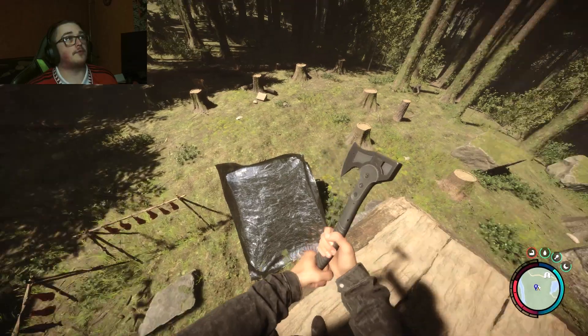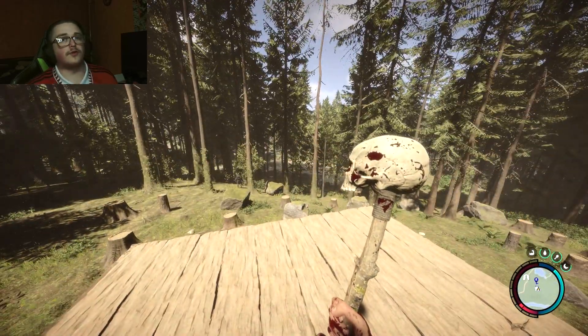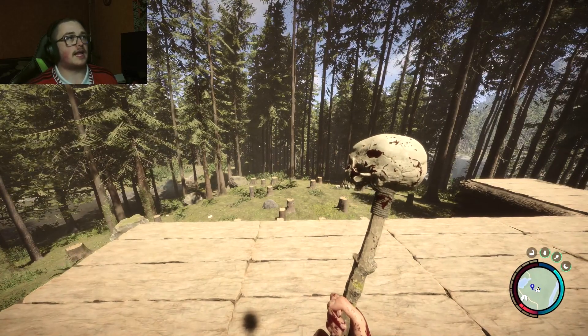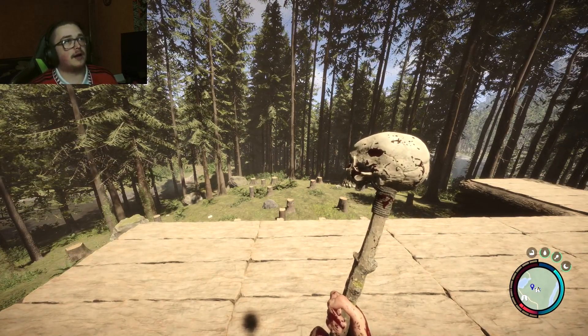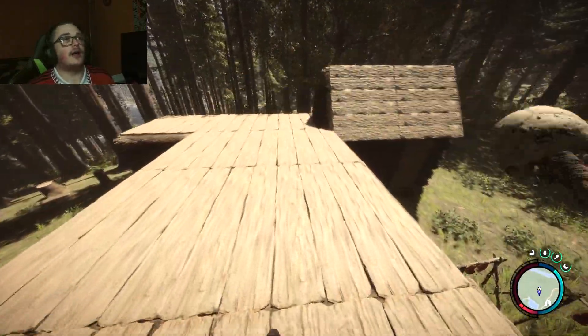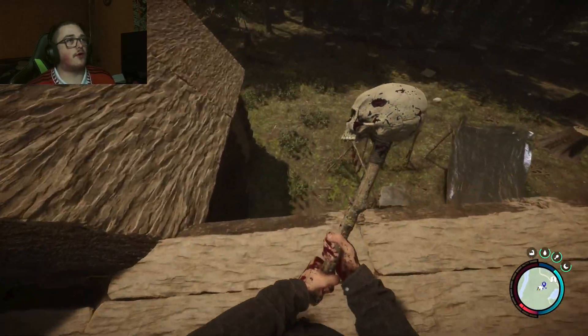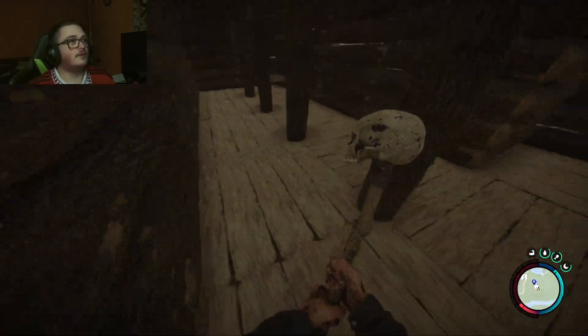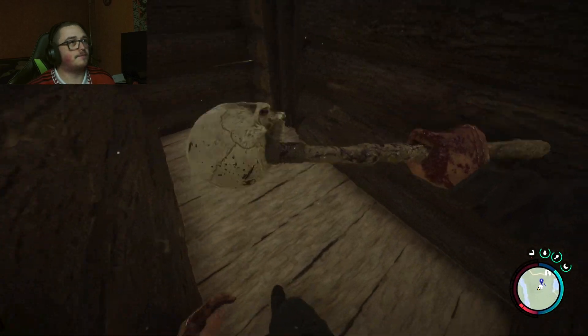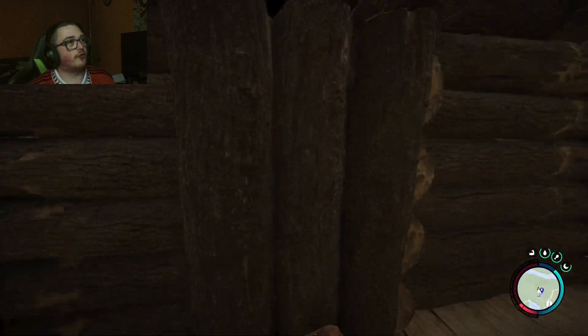We decided to build our own shelter as well, because we thought the tarp would work in here but it actually does not. I've gone onto the roof again and keep getting bombarded by cannibals. As you can see, flat roofing and inside there's also flat flooring. The same can be said for this door — this door was created manually.